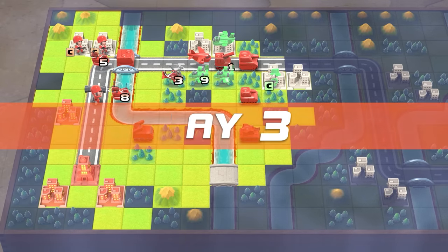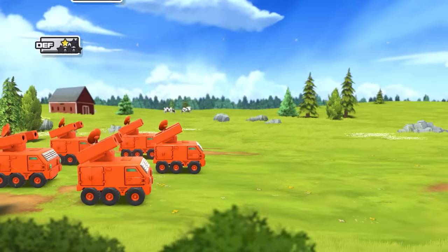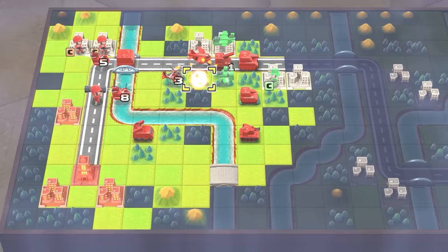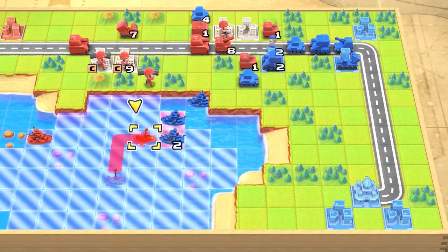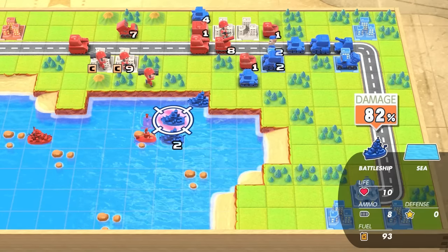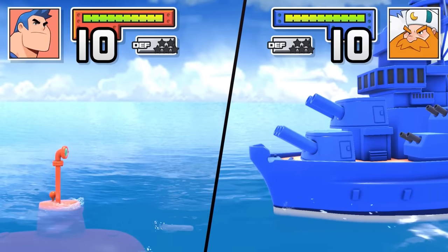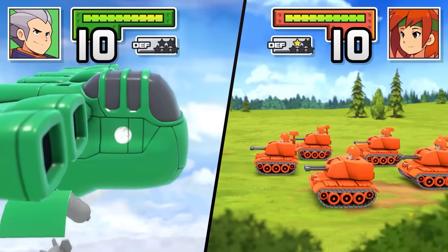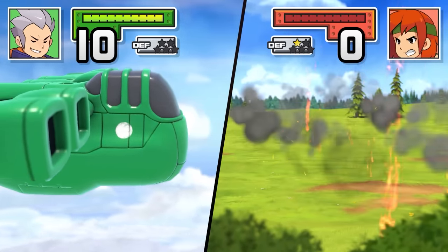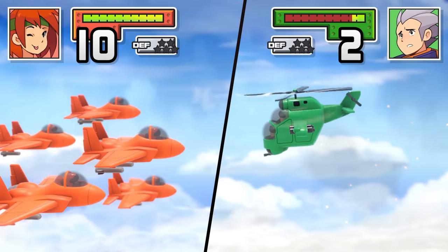Maps that seem incredibly simplistic at first glance quickly become tense battlegrounds, with bridges turning into checkpoints where fierce tank battles play out as you tussle for territorial dominance and control of supply routes. The seas play host to face-offs between great warships capable of crushing targets from range and sneaky submarines that lurk beneath the surface. The skies are dominated by bombers, fighters, fighter jets, and helicopters as you carefully outmaneuver each other turn by turn. There are multiple flavors of combat happening all at the same time, and every single one of them is delicious.